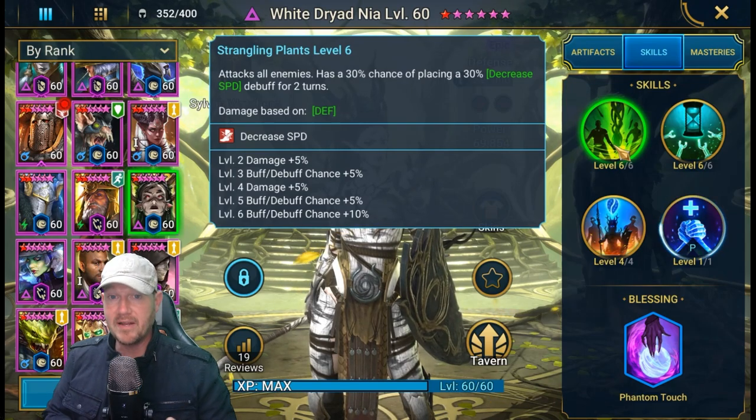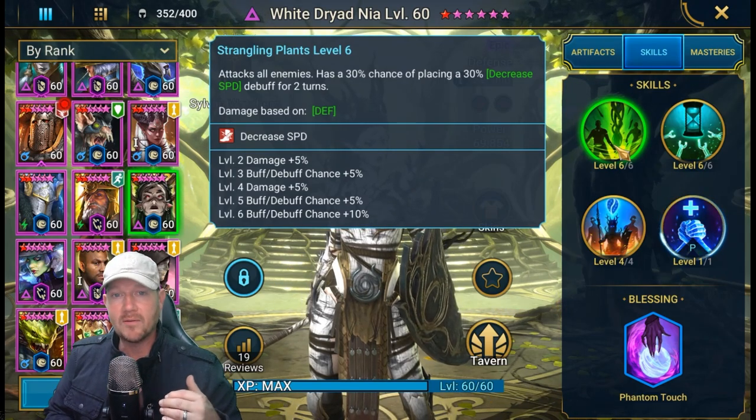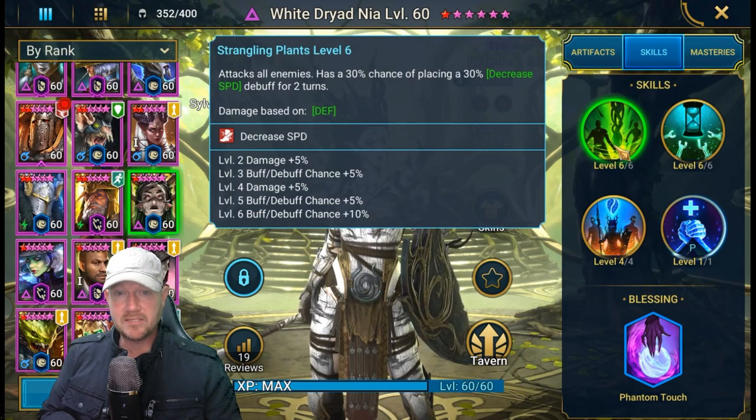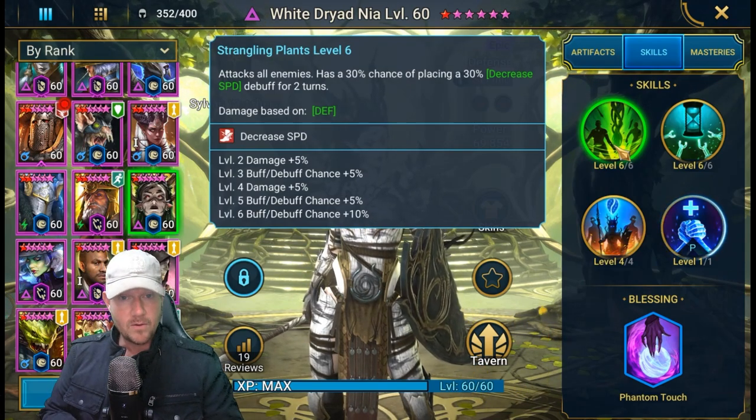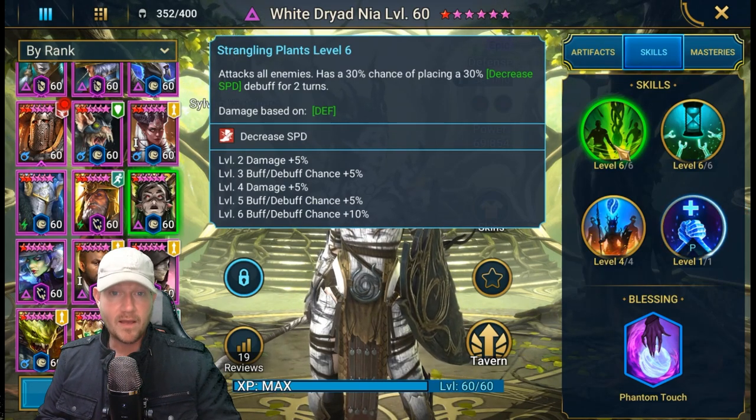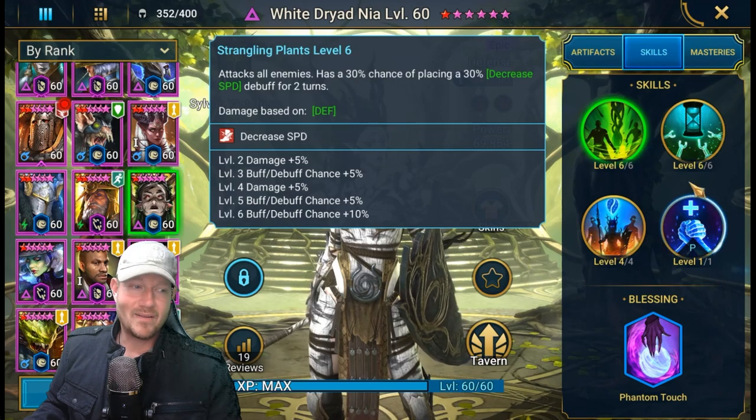Her A1 is absolutely great — 50% chance to decrease speed. As a void legendary, you don't have to worry about weak hits or affinity. She's going to be able to keep this up in any extended fight. It's an AOE skill, and keeping down speed means yes, she will be good on Hydra. We'll try her out in a bunch of different places.